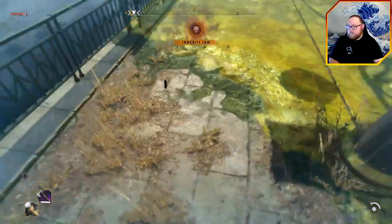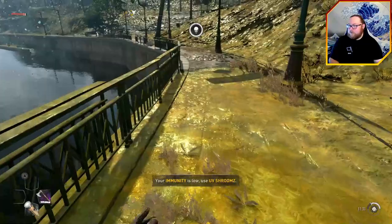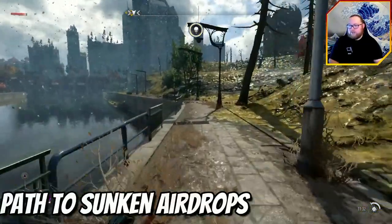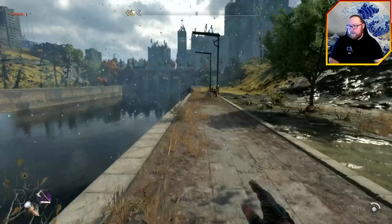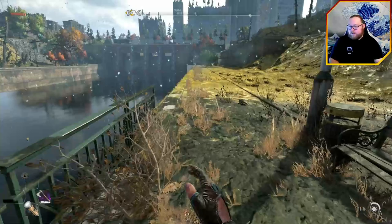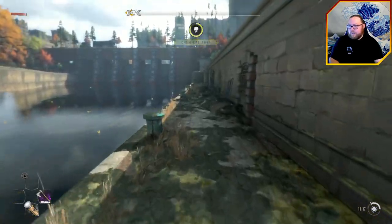Stand in front of the trash can and you can see all the chemicals disappear. Let your immunity build back up, then you can run all the way over — we are essentially on the other side of the map, in the Central Loop, without doing any story missions whatsoever. The only things I did on this save file was grab the inhibitors, that's it.